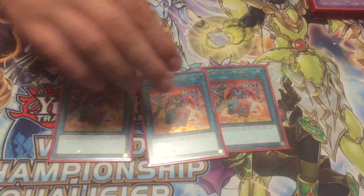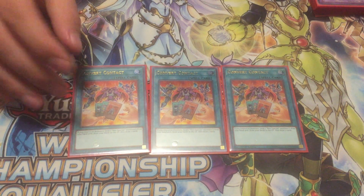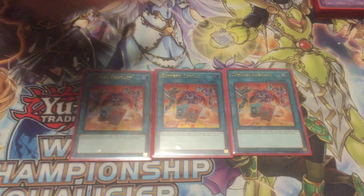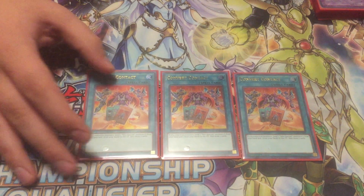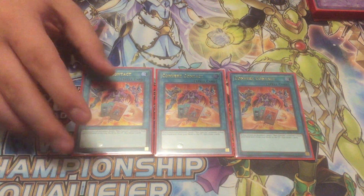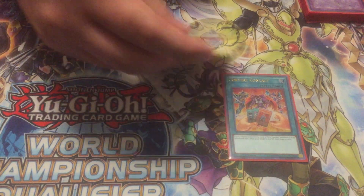Play three Convert Contact. They just holofoiled this card out in the Relentless Revenge set — I had my three commons. Convert Contact is necessary at three for this deck because you need draw power and you need to be able to pitch. It's actually a plus one: you pitch a Neospatian from your hand and pitch a Neospatian from your deck to the graveyard, then you draw two. So you plus one in the graveyard, which is pretty good for this deck.